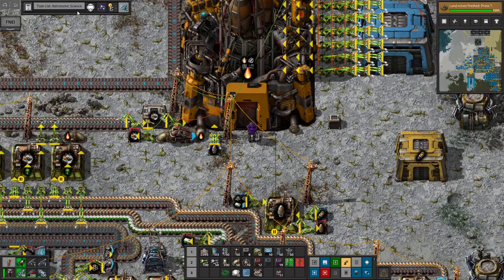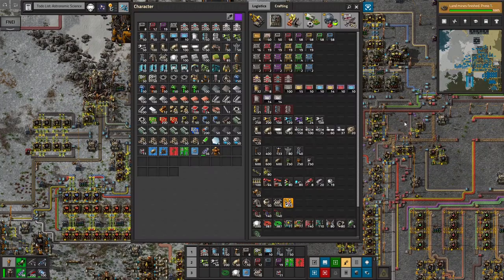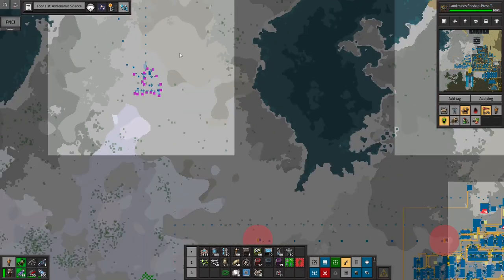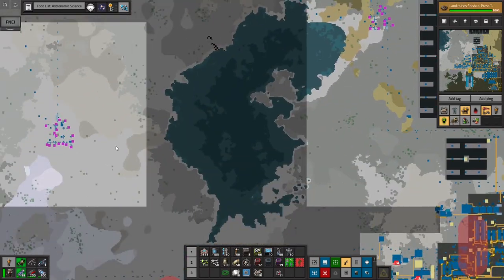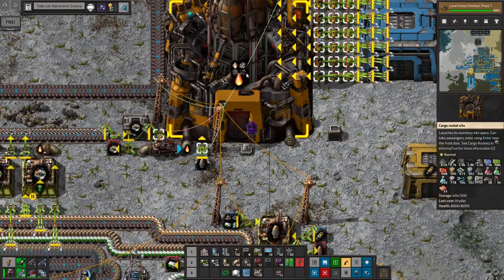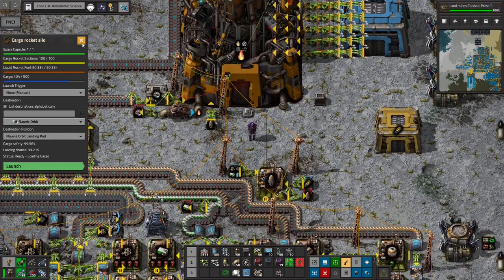For now, we are going to work on the astronomic science. I did get more oil — I hooked up all these with some pumps to join up with the main line, so hopefully my main base won't run out of oil for a long time. I've also collected a lot more resources to put into our cargo rocket, ready to do our astronomic science.